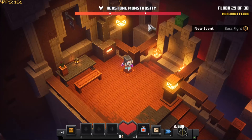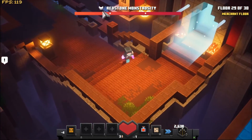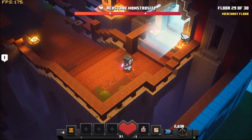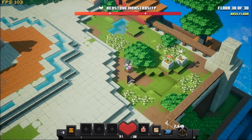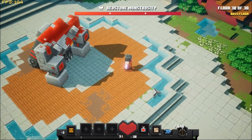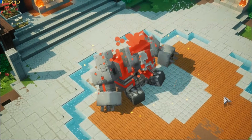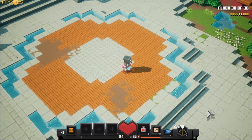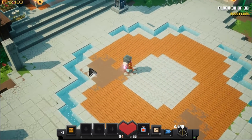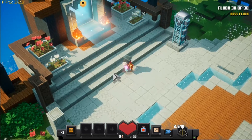We have the Redstone Monstrosity on floor 29 or 30, but it seems a bit bugged because it came up before I actually reached the level — this floor is a merchant floor. So we just go here and we're in. We can fight him, hopefully kill him and progress to the end. There he is. One hit kill — dead. That was a bit too easy. You can do that if you want but there's not much fun in it. Play how you want, just don't impede others.